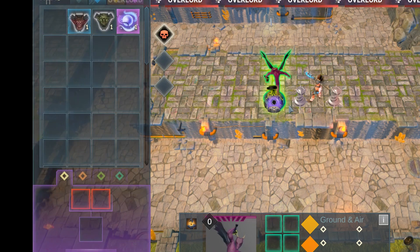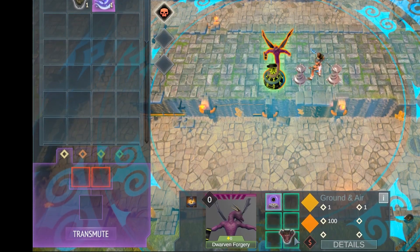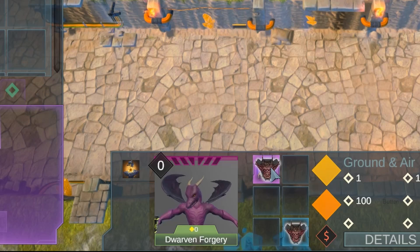Players now have the ability to drop items directly onto towers, or tower item slots in the UI HUD. The player can also swap items in the tower item slots.